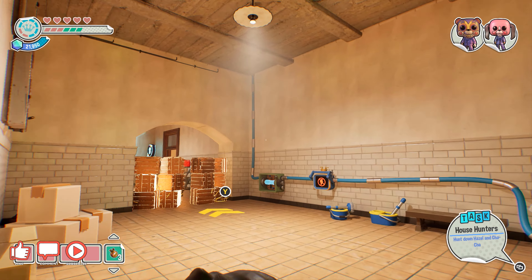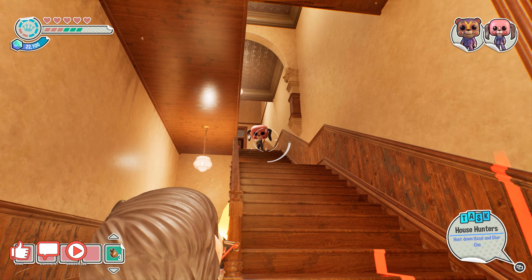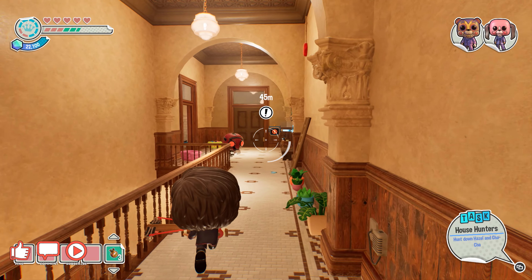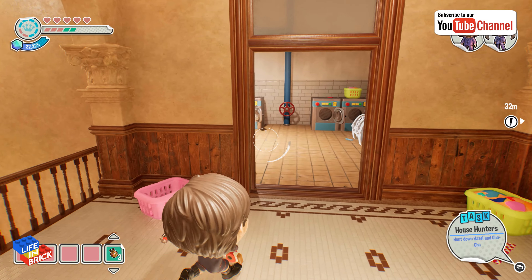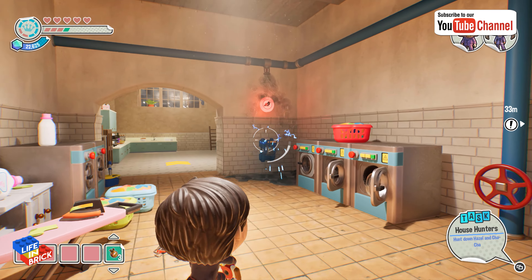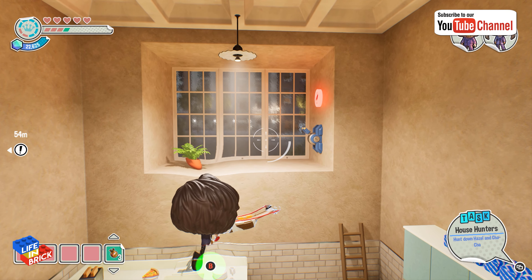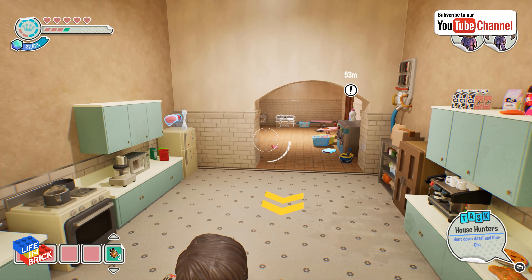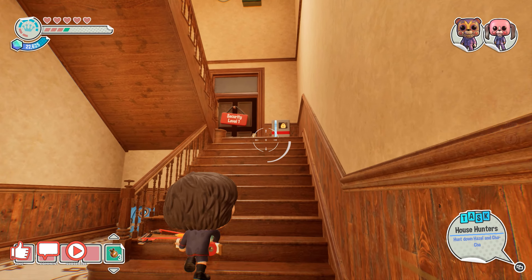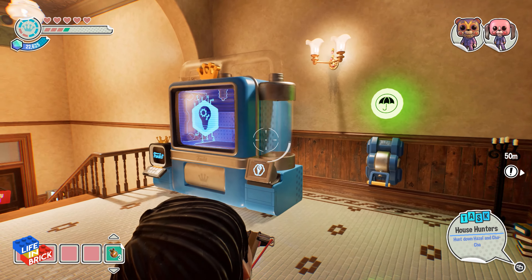Third switch. Alright, so we're on the first floor. Bad guy's taken care of. Let's turn off the water — there's the switch. Then double up here. So we've got two switches left to do. One of them is up here, and the other one requires us to unlock the security here.